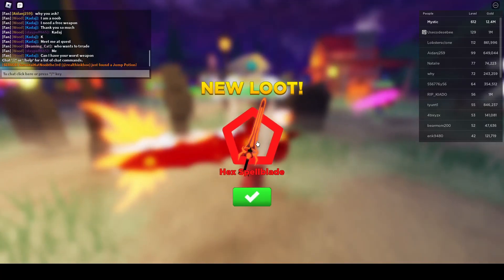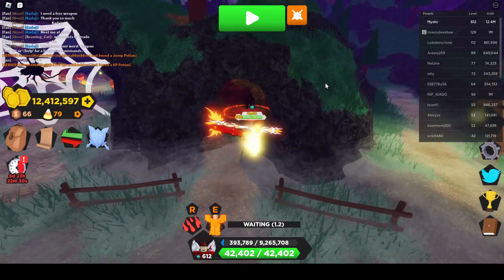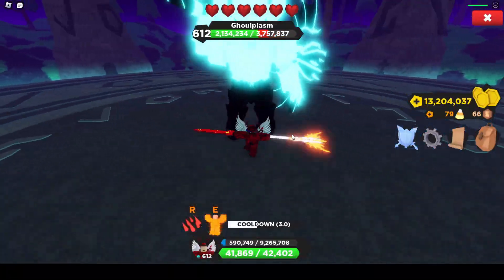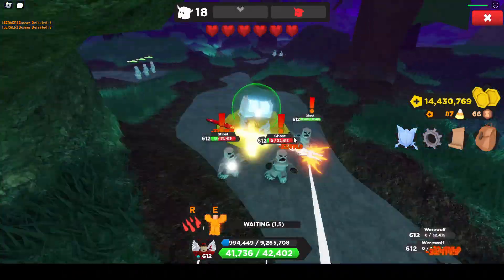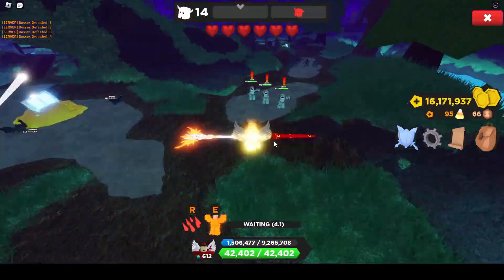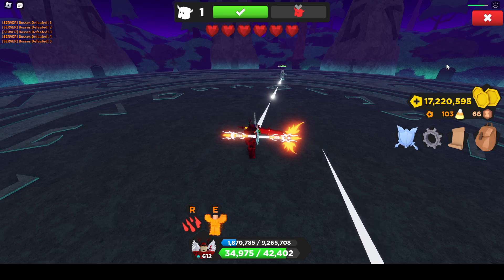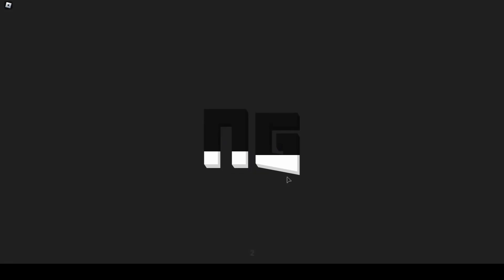Some cool stuff. Oh, and we got this hex spellblade — I think this is from a challenge. Alright, the last quest: raid six dungeons. We already know Ghoulplasm Returns. Alright, there you go — that is the last one we needed. Six dungeons completed and I got the award — the badge — for bone wings.